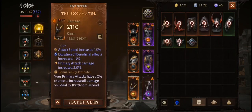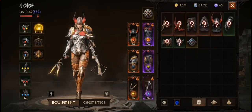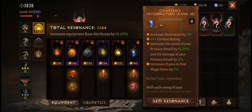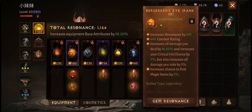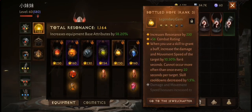For my legendary gems, I am running Blessed Pebble for the beneficial duration increase, Carson Invigoration for the attack speed increase, Berserker Eye and Blood Soaked Jade for the damage increase, Bottled Hope for the damage boost when a buff is cast, and lastly Gloom Cast for the AoE damage and damage bonus.